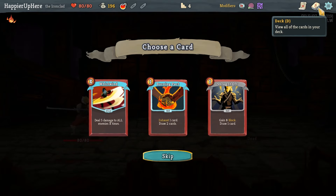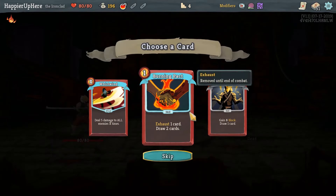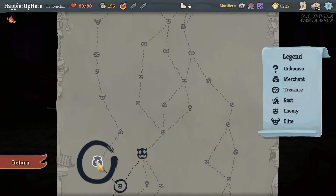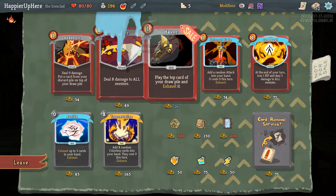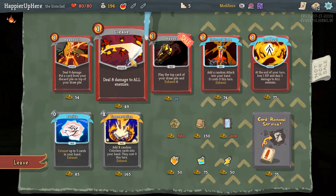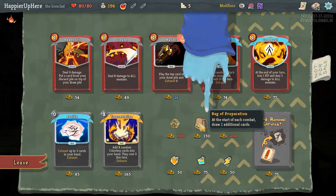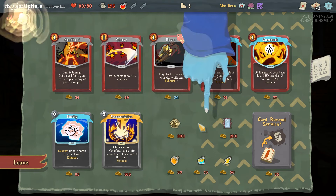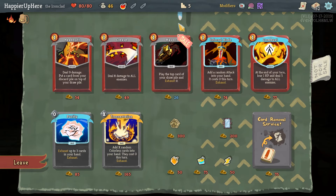We have Cleave and two Shrug It Offs, so let's work on the collector bonus already - it's not a bad card. Backup Preparation might not be a bad idea but I think I should focus more on cards, so probably another Cleave. Backup Preparation would be pretty good actually - I think I'll take it. Savage Combat or two additional cards - do I want Havoc? Might as well.